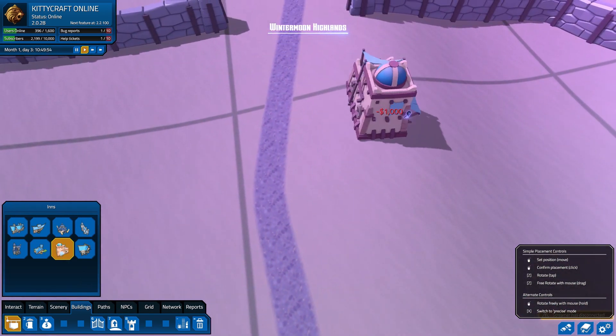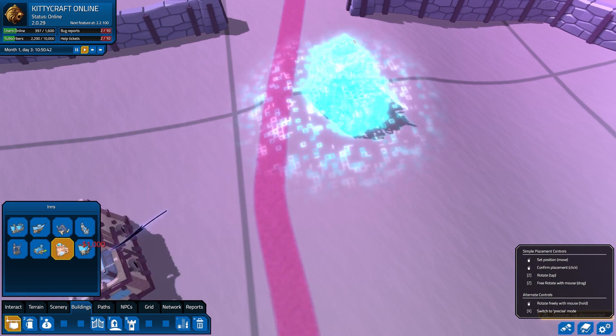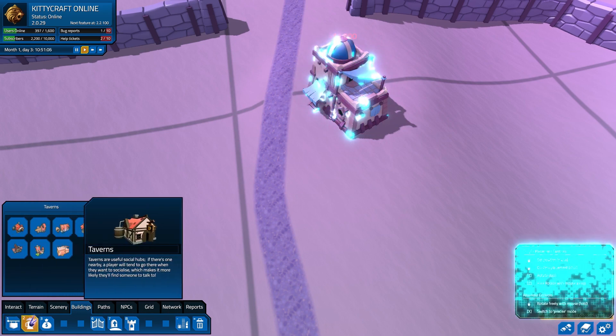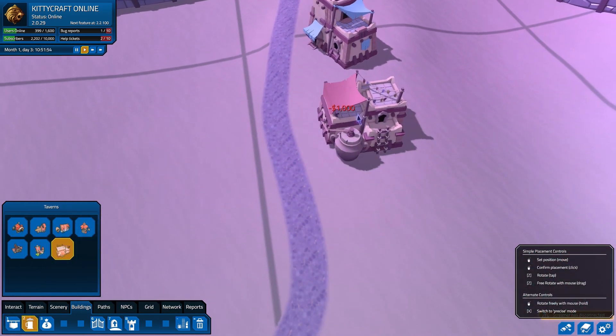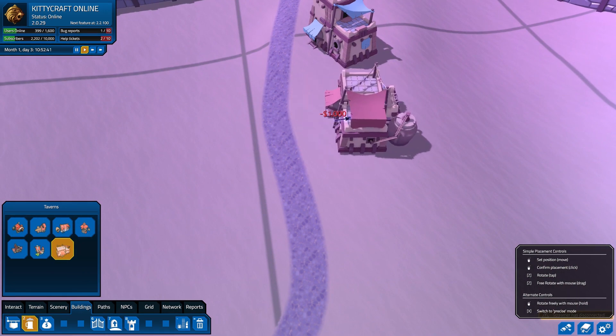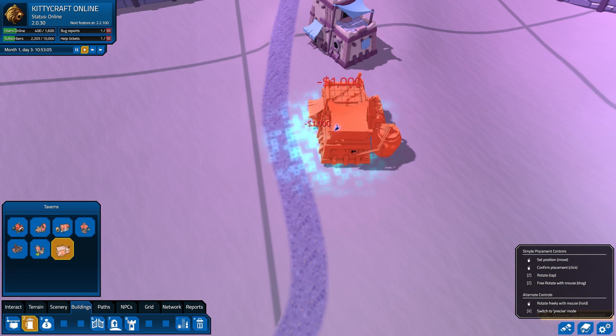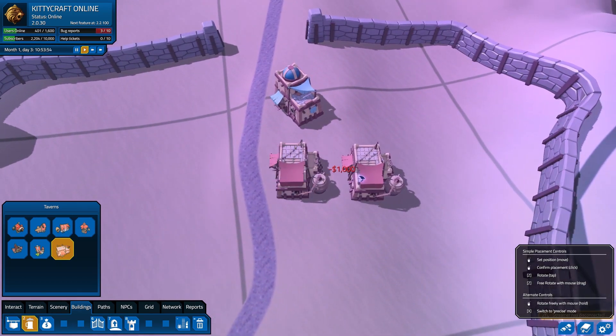I'm putting it all together anyway just because I want to see the new buildings. Arid. We've got an Arid Inn that could go right there. Show me everything in Arid. Arid Tavern, yeah. We're going to put that guy, where is your door? Sort of up front like that. That could go right there. I feel like I'm basically building Tatooine here.